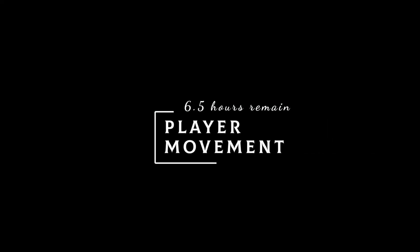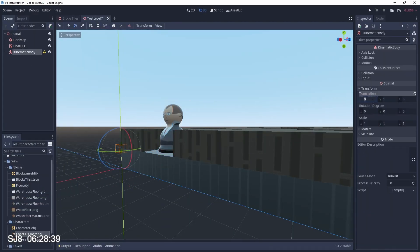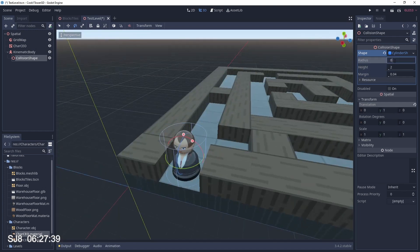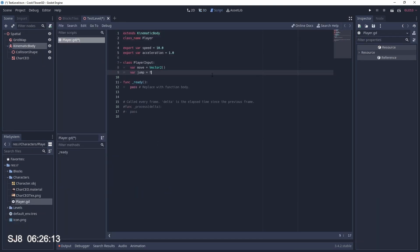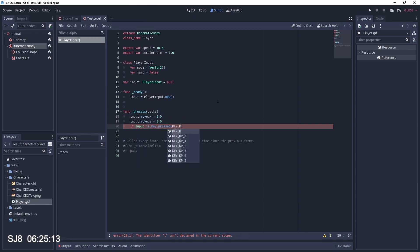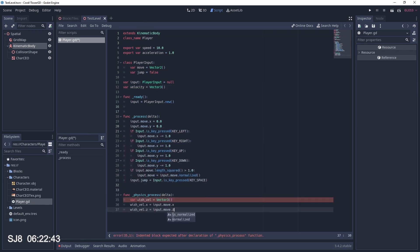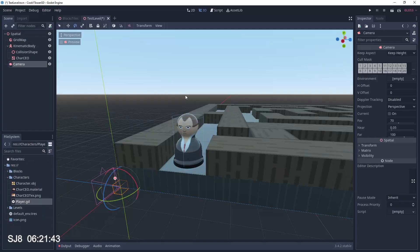I'm going to start with the player controller, implemented straight in GDScript, and have a rough go at a loose camera. I take our CEO model, house it in a KinematicBody with a collider, then write the player controller — capturing keyboard input every frame and applying it to the kinematic body every physics update.